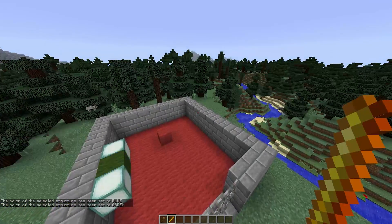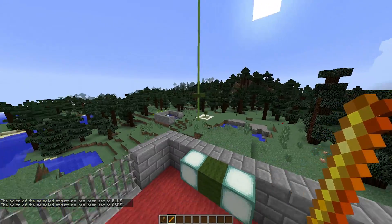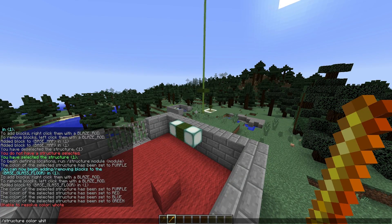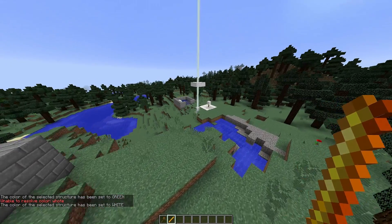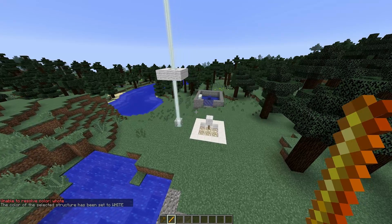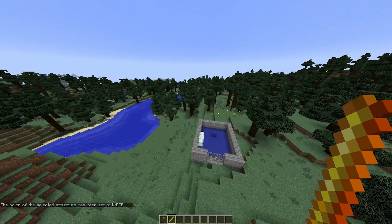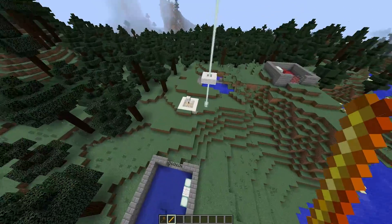You can change it to any color you want and it will work. We're going to change it back to white. So there we go — that's how you create your own map. Pretty straightforward once you've done every single command. There are a lot of them, but it's definitely worth it.